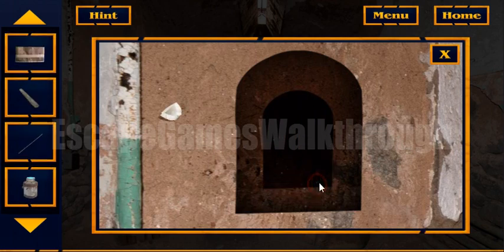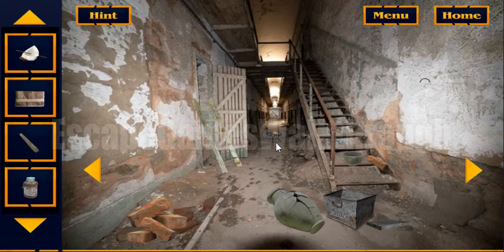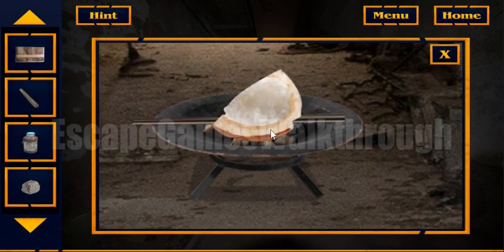Here we have found a coconut. Now we can use this bar here, and we need to fry this coconut. For that we need to blow on the coals and use the coconut — fry it.